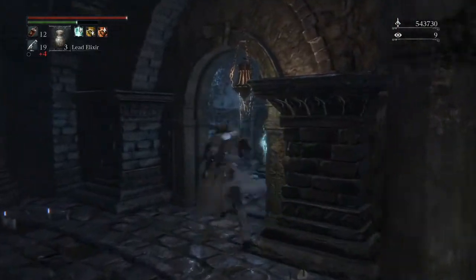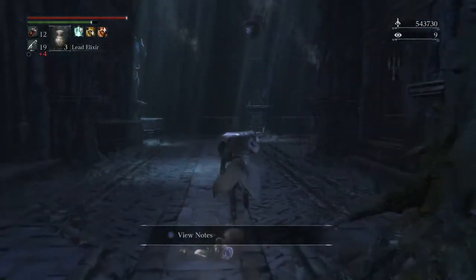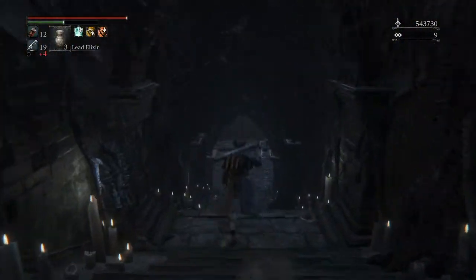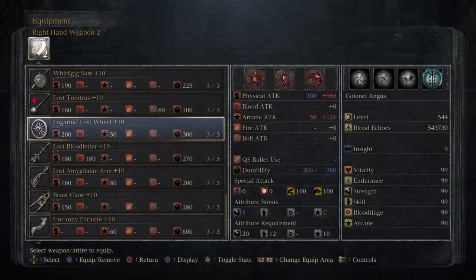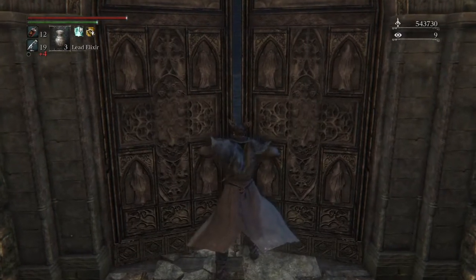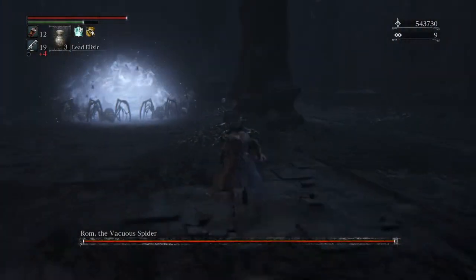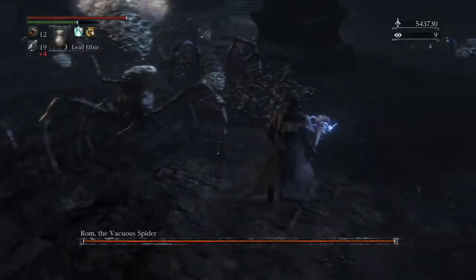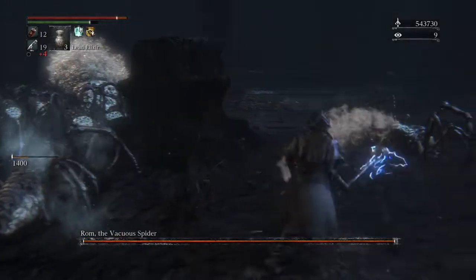The final boss on layer three is Rom the Vacuous Spider. Rom is one of the toughest bosses in the game in my opinion, but with the right strategy she can be killed in about a minute with no damage. I switch to the tinnitus in one hand and the Logarius wheel in the other. The tinnitus is my main weapon and I use the wheel for a specific purpose. The tinnitus is the best weapon for dealing with the little spiders — the bolt buff does really good damage against them. You want to kill every single spider and just ignore Rom; she won't attack you while you do this.